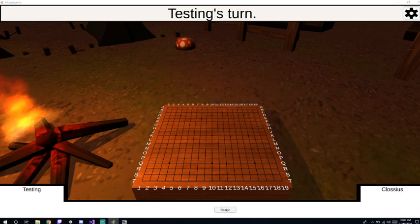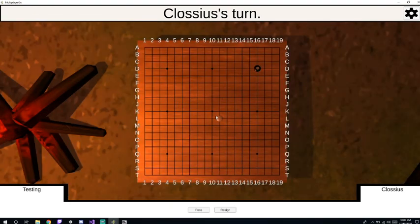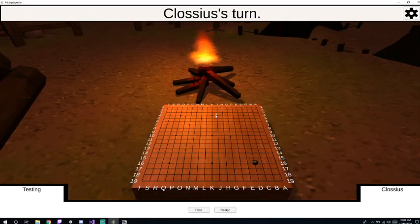Here we are — it's Testing's turn so I'll go ahead and play a move on this other screen. You can see the stone placed there, and you can actually play from this angle. View 1 is the default angle. You can also switch to views 2, 3, 4, and 5. Let me turn up the sounds a little bit so you guys can hear them — now you can hear the nice fire sound from the campfire stage.